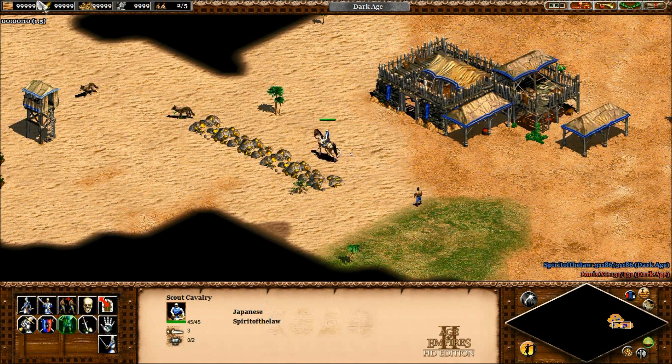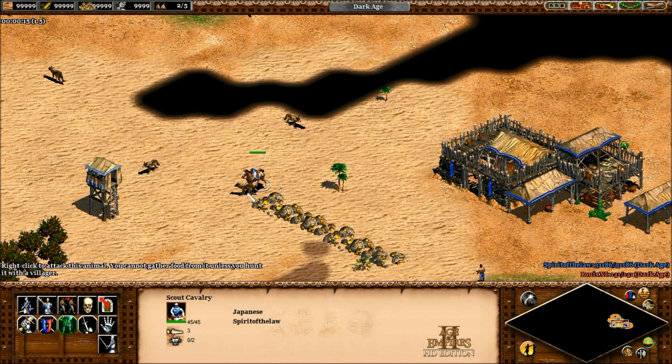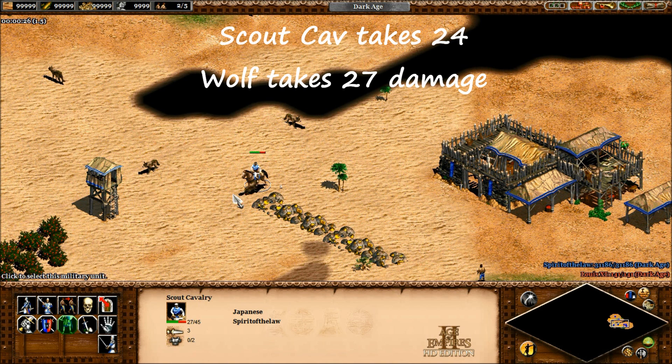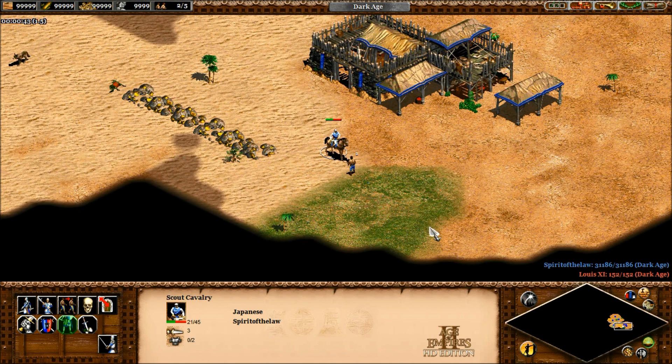What about a scout cavalry? He can surprise attack the wolf because the wolf won't by default chase him, so he gets one extra attack in. The wolf and the scout cavalry each attack with three, and the scout cavalry ends up taking 24 damage before the wolf dies. That means your scout would not be able to take on another wolf by himself, as he has only 21 health points left and takes 24 damage. An exception might be if he's team fighting with a villager, so together they could probably take on at least two wolves.